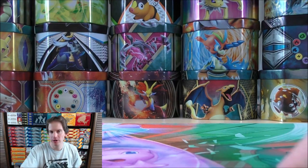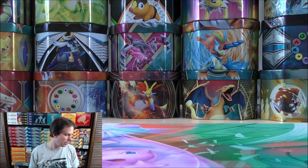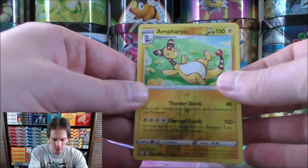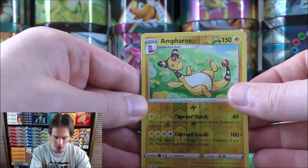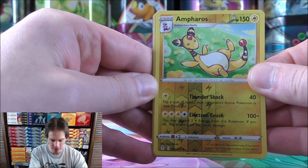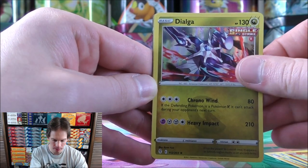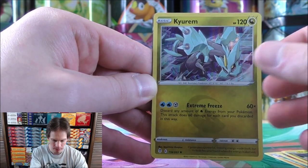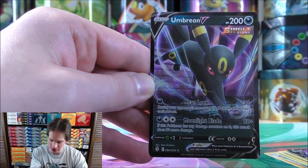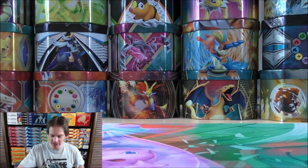Let me summarize the pulls for this Elite Trainer Box. From eight total packs, I pulled four white-colored code cards, which was very nice. I got three rare reverse holos in Ampharos, Sharpedo, and Victini, a couple of rare holos in Dialga and Kirlia, and then two Pokemon V in Sylveon and Umbreon. Either of those I would have loved to pull as alternate arts.